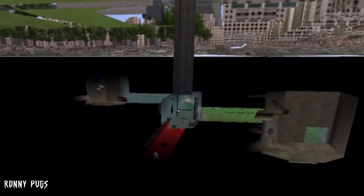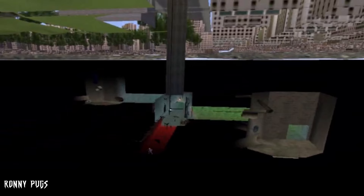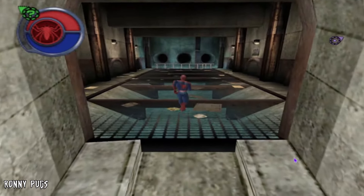It's also neat that the access to the sewer is near the university, which makes me think we were supposed to swing by school to check on Connors, but it turns into chasing the Lizard into the sewer. However, there are two environments, and I have heard there was supposed to be random Lizard crimes that would happen near multiple manhole covers across the city.